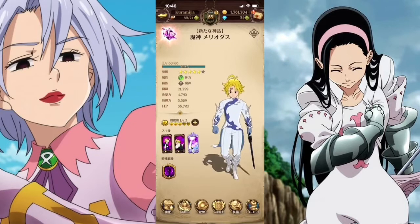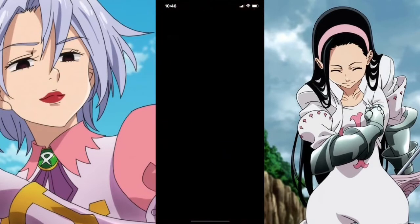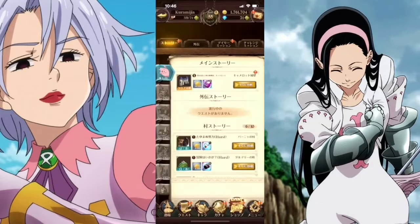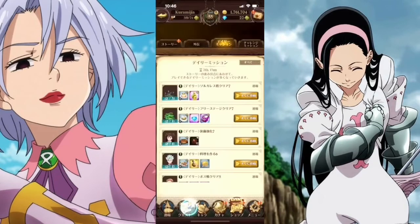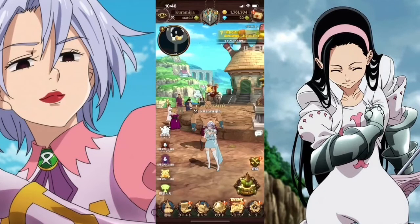I usually pair her up with Escanor and Meliodas because they all came out at the same time. This Meliodas is a freaking monster. Meliodas and Escanor have that AoE effect, and I just have a Melascula on the bench. I hope this was a good showcase for you guys — I'm all over the place because I haven't really recorded any videos in a while, especially for Grand Cross.